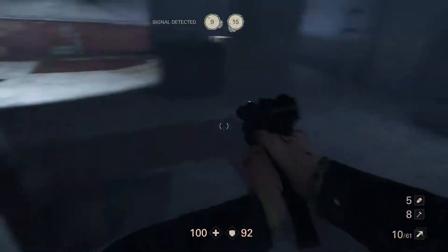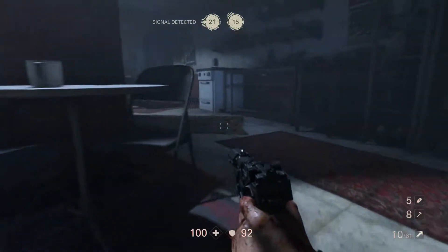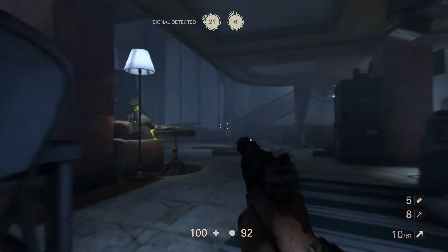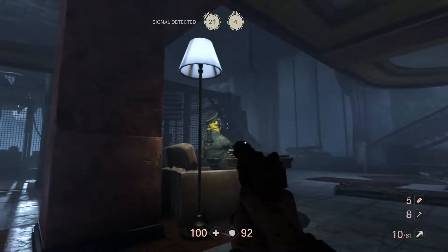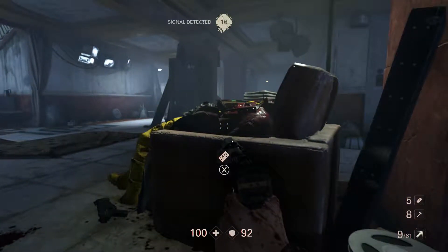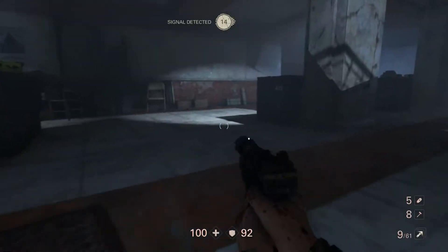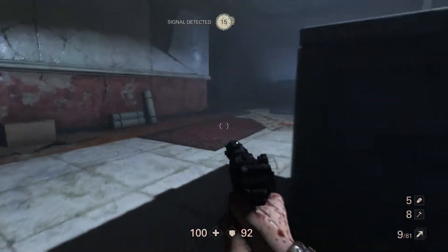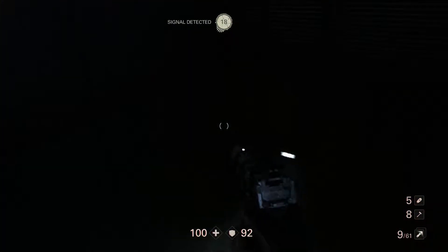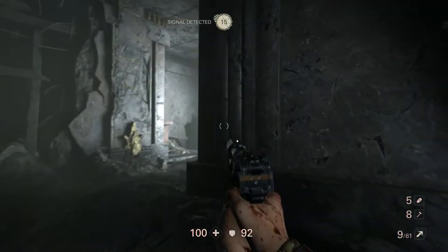Make your way down around the corner here. There'll be a bloke having a snooze here — a little headshot to him, grab his card. Now walk out back over this way and jump down the elevator shaft. It's up to you whether you want to chuck a save there or not — I don't bother.